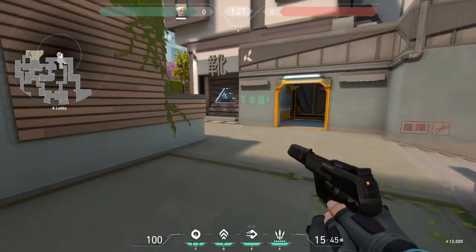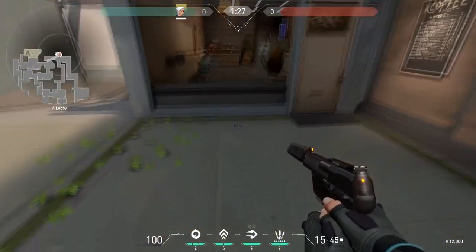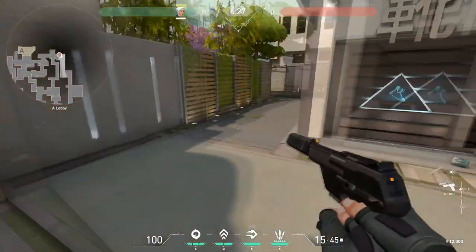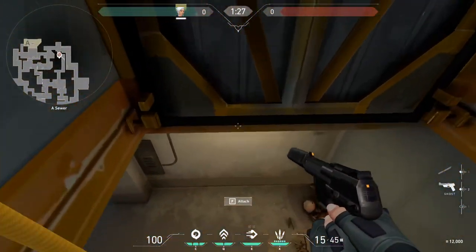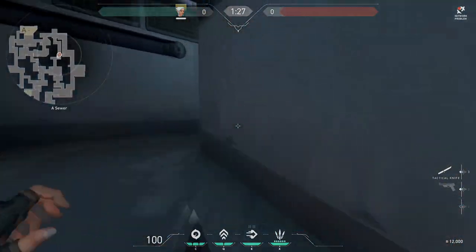This is called shop — not like the other one. This one's called market board, this one's called shop — I hear it all the time right here. This right here is called lounge. This goes back into A lobby. This is sewer door — this goes into sewer. Sewer takes you back into mid.